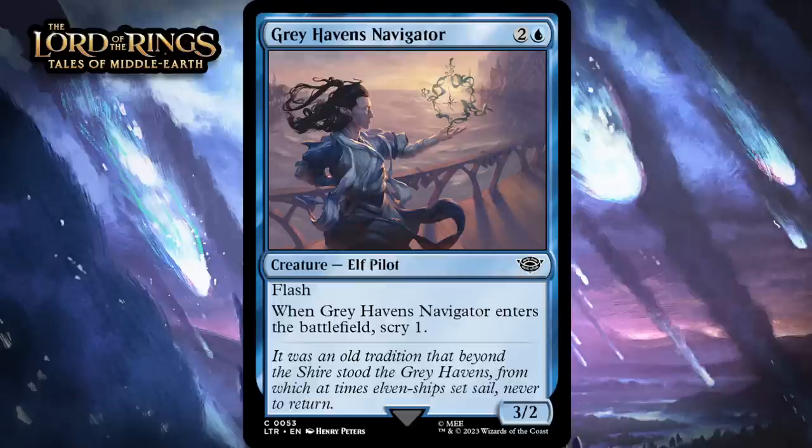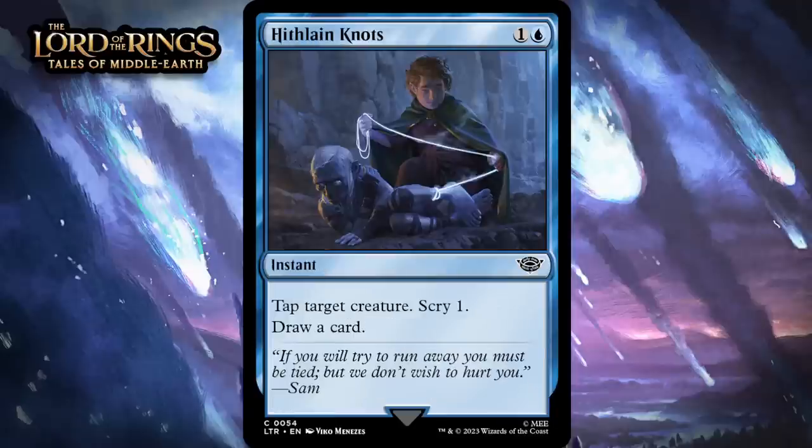Next up, it's Greyhaven's Navigator, which for two generic and a blue is a 3-2 elf pilot at common. It's got flash. When it enters the battlefield, scry one. We've seen three-mana 3-2s with flash and scry a lot lately and they haven't been that good, but in other sets there wasn't a scry deck like there is in this one. That probably does enough for this to be fine — giving it a C.